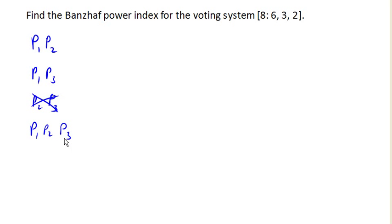So now, for each of these coalitions, we're going to count which player is critical. In each two-person coalition, if either player were to leave, it would no longer be a winning coalition. So both players are going to be critical in each of those two-person coalitions.